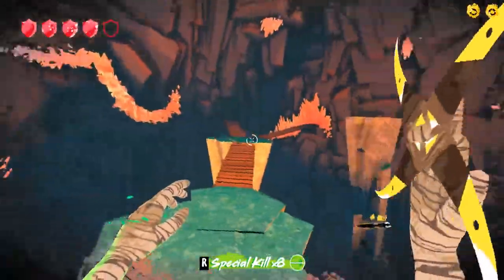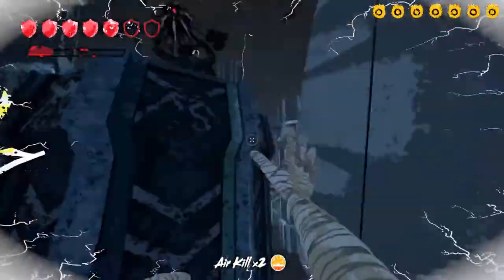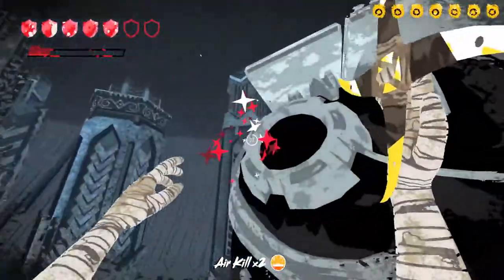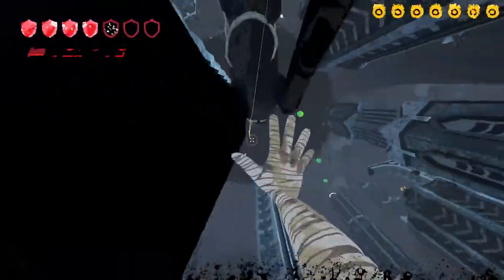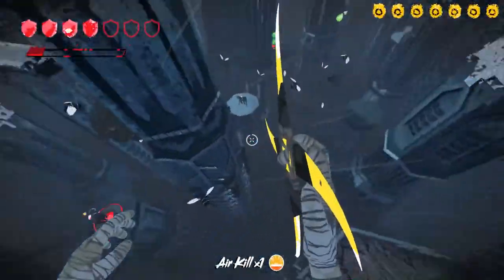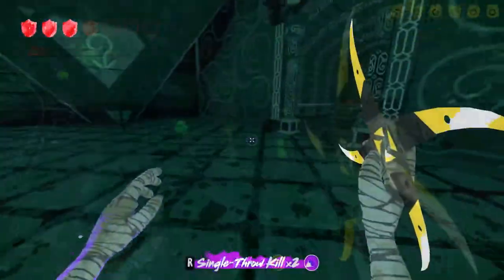Your character does indeed take damage from projectiles and enemy contact. When it comes to contact, enemies need to be within close range for a few moments before you actually take damage — indicated by the black on-screen ink effect mentioned earlier. Also, your character actually dies from a single hit.